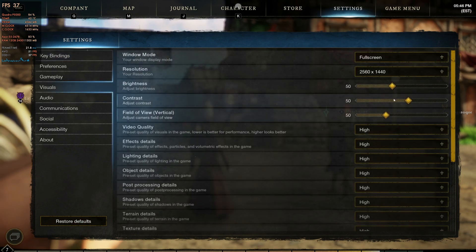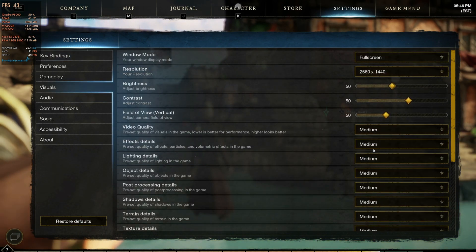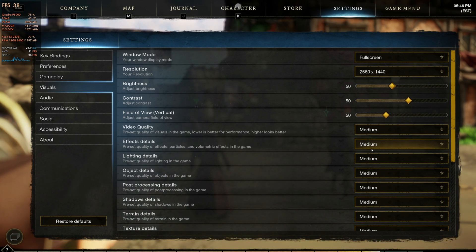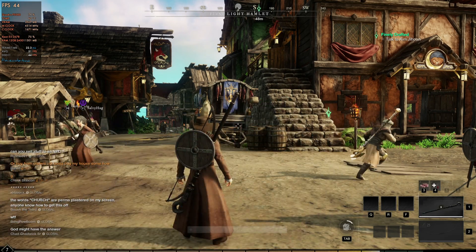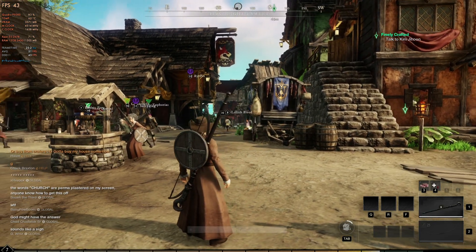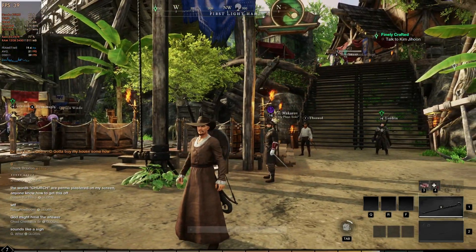I'll go back into settings and go back to medium — that's just where I'm going to leave this game if I'm playing it on Shadow. I think you've seen enough to tell that whether 1080p or 1440p, I would probably just go medium. I'll be playing 1440p medium any time I jump on Shadow if I'm trying to do something with this game.